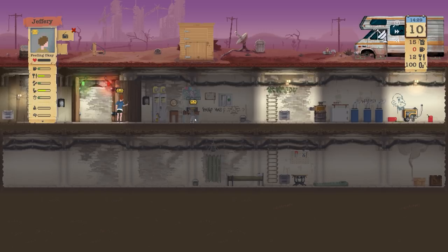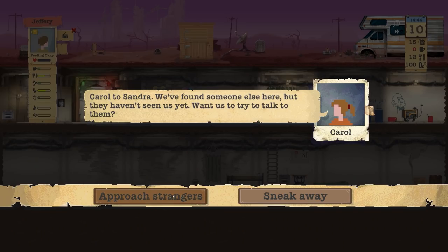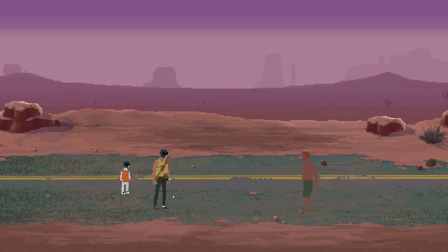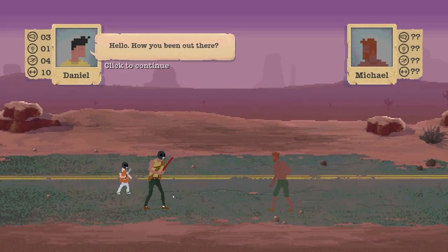The problem is they need the toilet but we don't have water. Accept the transmission and approach strangers with Carol here. Back to the wasteland — they have their shirt off. "Hello, how have you been out there?" They're obviously not really in the mood for talking. We'll say trade.